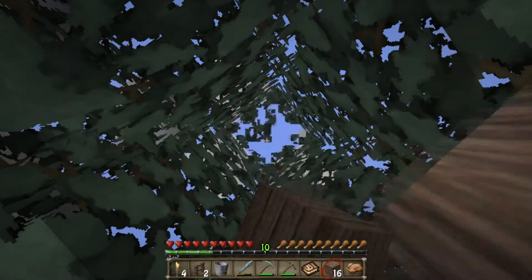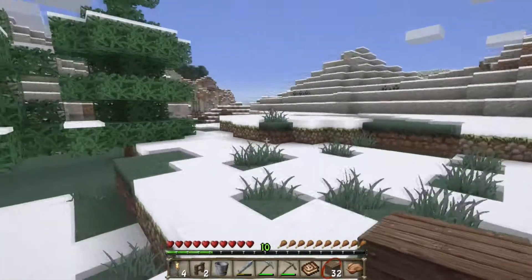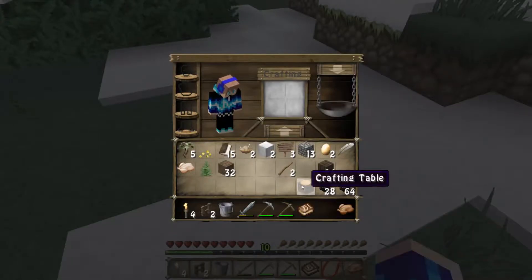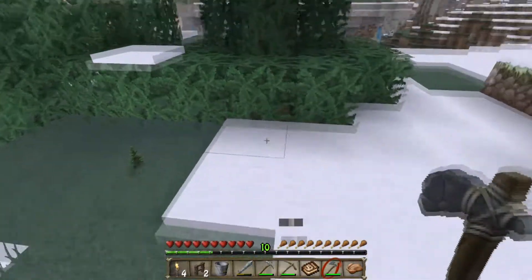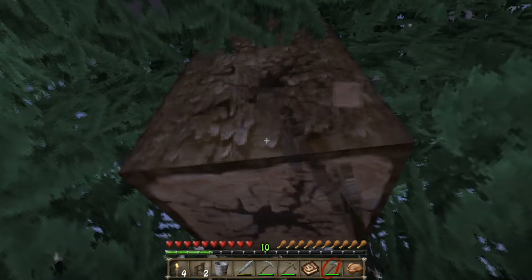We've got seven spruce wood there, 28 each of that. We do need a fair bit of wood for this exhibit — one piece of wood going right the way around with some fence on top, so it is going to take a little while. I really should have brought an axe with me, but I don't have one. If I just quickly make myself a crafting table, I can make myself an axe rather quickly. And we have ourselves a stone axe, which should very much speed up the process.